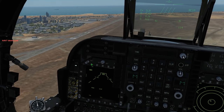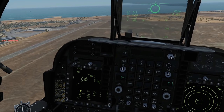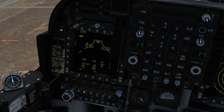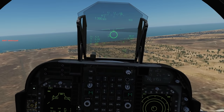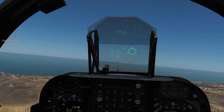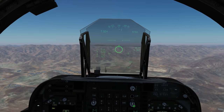Next we're going for the Zunis. Since we've only got a few, we won't mess around with multiples - actually, why not? Let's fire all four out on both sides on one click, just for fun. We'll go into a left turn, get back up to 5,000 feet at 400 knots, and go for another run.